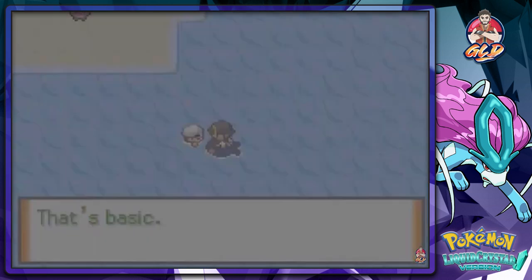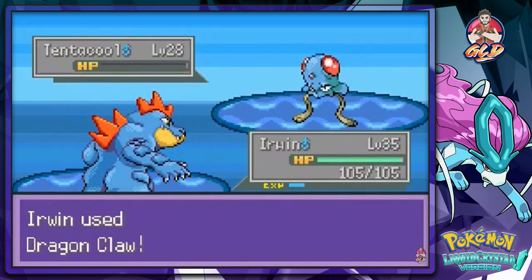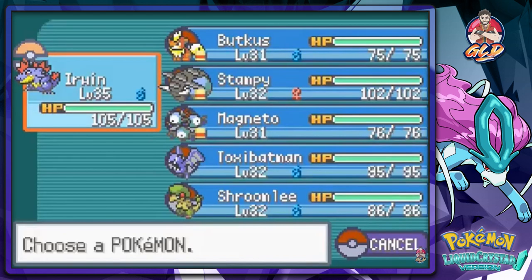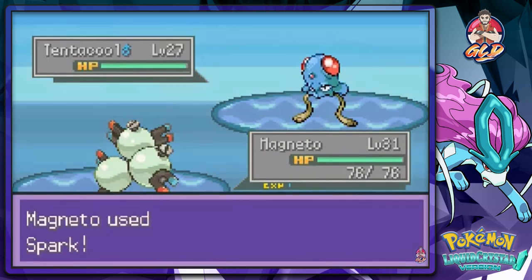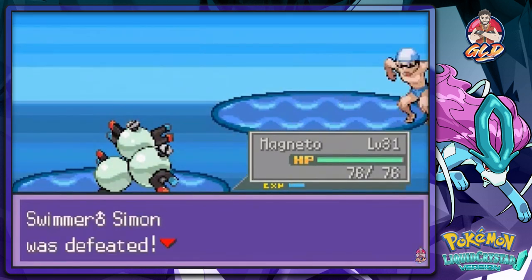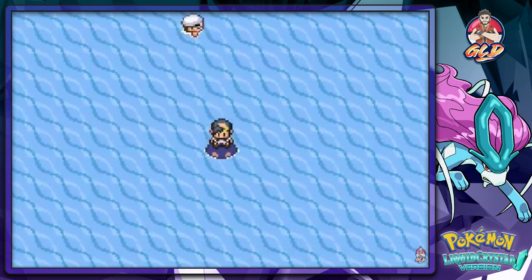We're going to be challenged by trainers along the way. Speed button is the way to go — let's go with Dragon Claw right here, destroys Tentacruel. He's coming out with another one so let's go with Magneto. Magneto looking all neat, eating that spark right there. This is how you win.